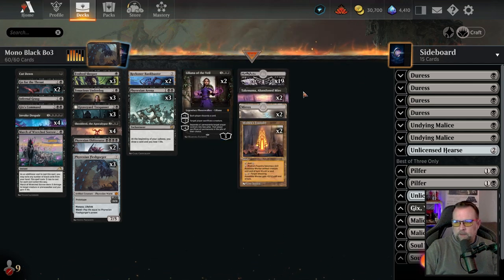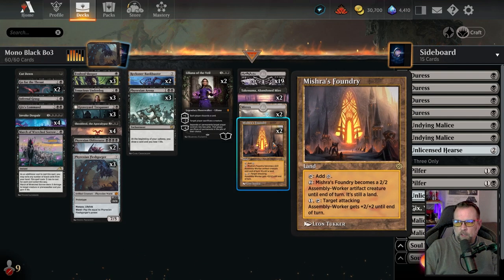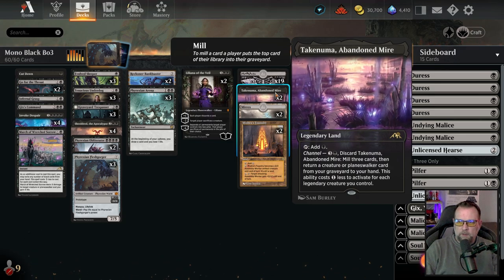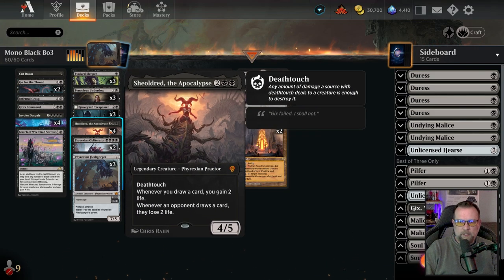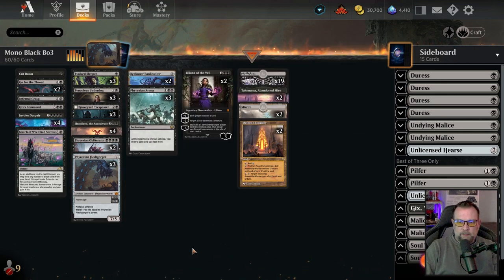Our card draw comes from the Bankbuster, Phyrexian Arena, and we've got two Liliana of the Veil. For the land package, you could stack it however you want — you may want to go to one Takenuma and not use the Mirex or Mishra's Foundry at all. I put Mirex and Mishra's Foundry in here as backup, along with two Takenumas just to help recover stuff from the graveyard if absolutely needed. We're sitting on 25 lands. What we're really trying to do is get Shielded down and Phyrexian Arena at the same time, so when we lose a life off drawing from Phyrexian Arena, we actually gain two life from Shielded Apocalypse being on the battlefield.